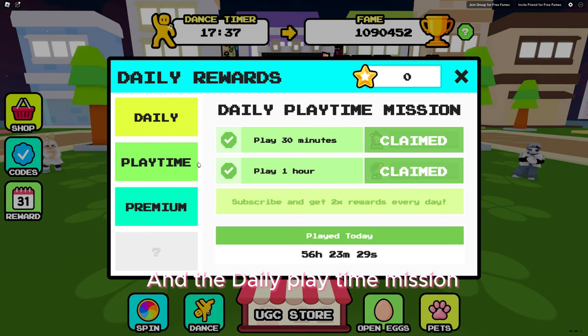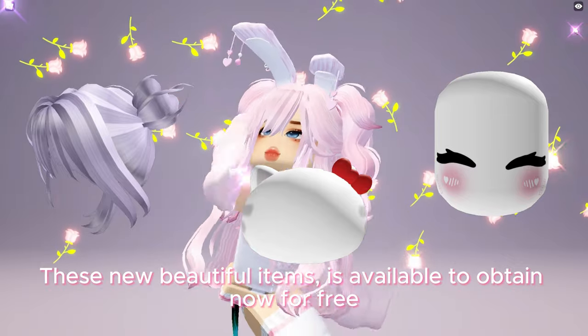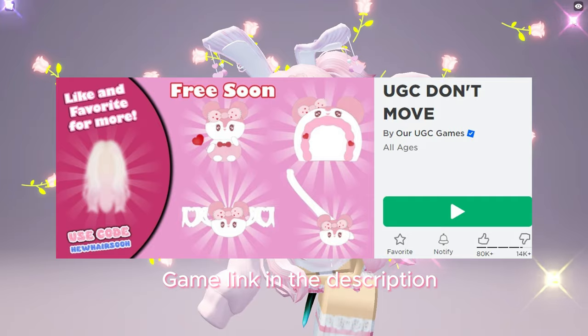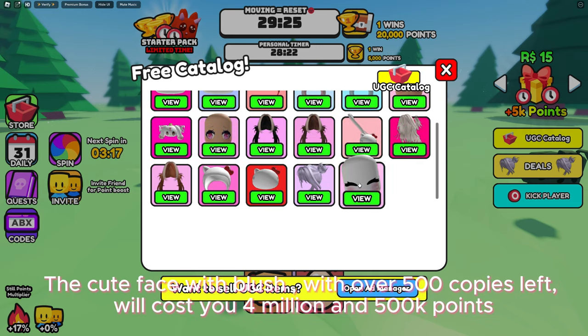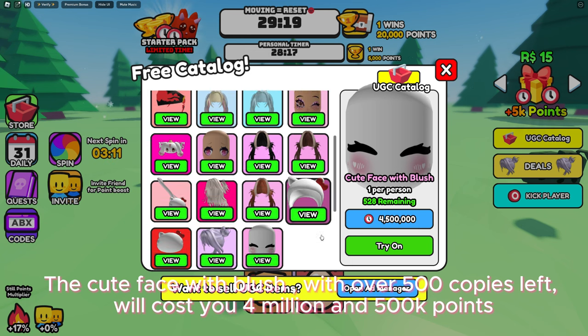These new beautiful items are available to obtain now for free at UGC Don't Move game — game link in the description. To obtain the items you need to collect time points. The cute face with blush, with over 500 copies left, will cost you four million and five hundred thousand points.